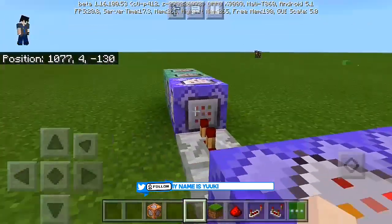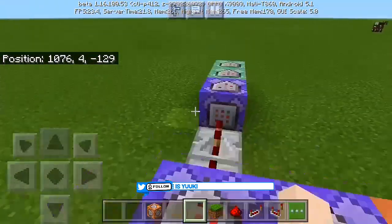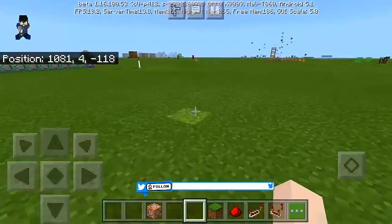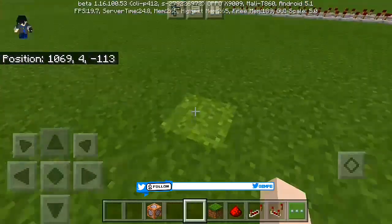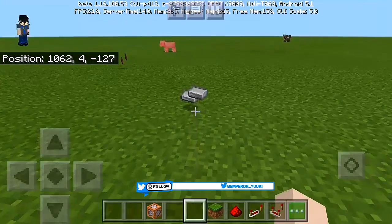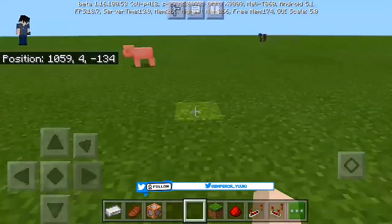Today I'm going to teach you guys the command block tutorial where you can actually enchant a powerful spell in Minecraft that can protect you from harmful things. You can actually use this on any kind of maps, even for a hostile map.